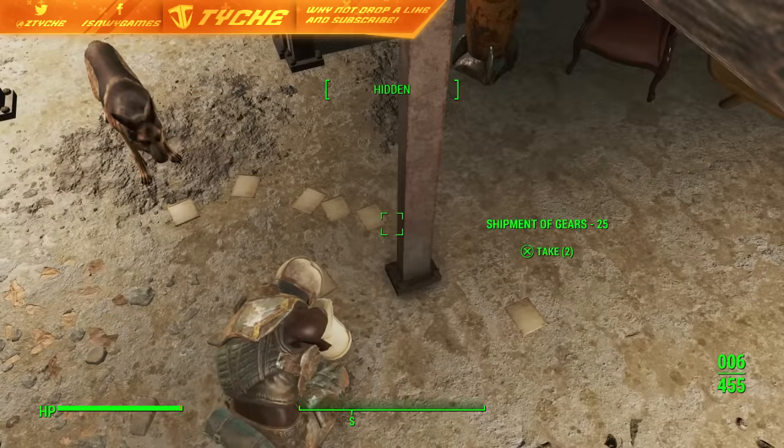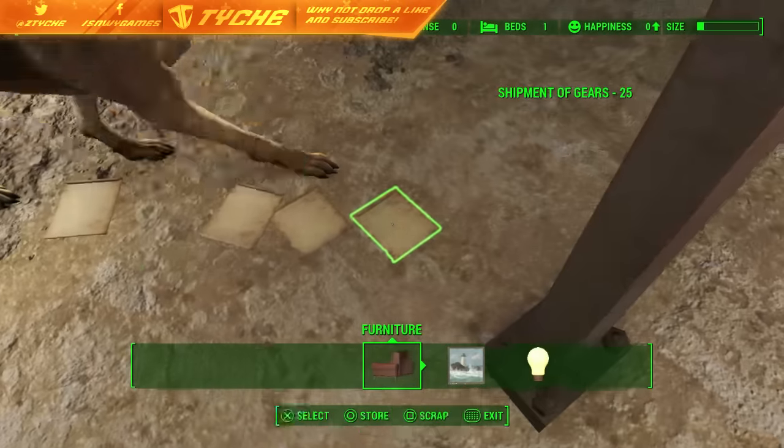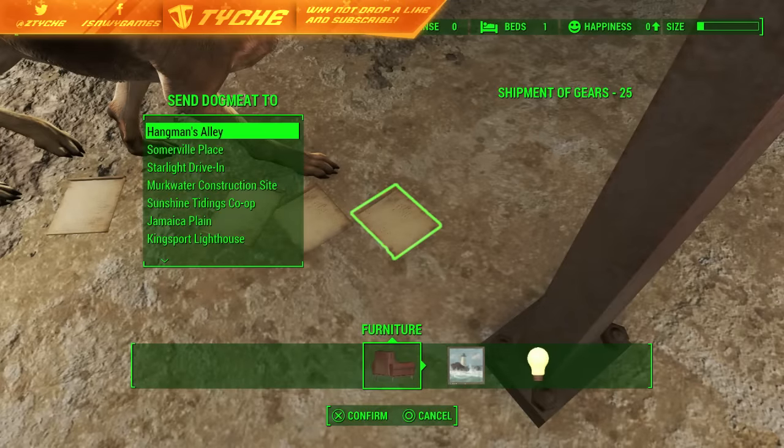I'll show you guys quickly how you can then duplicate this resource, because you can just duplicate the gears over and over again — you'll have more than 100 of them. What I'm going to do is bring up the workbench and just scrap all of them.